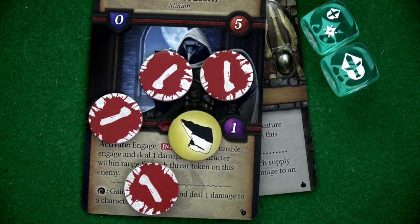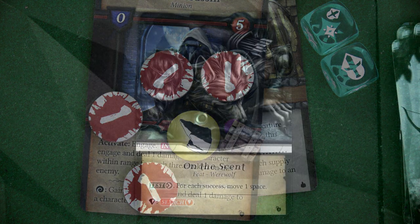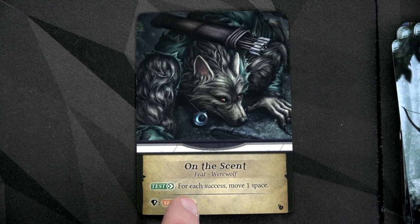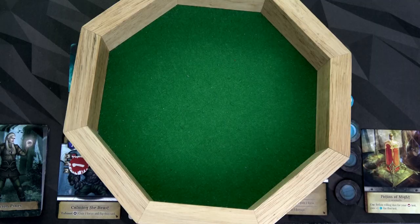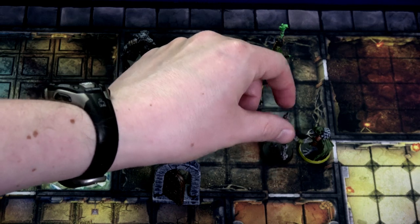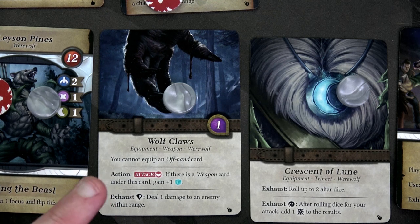We gain another supply token. Note that if Loxley defeats an enemy, we still gain the supply token, and from the unofficial FAQ, we can use a supply token to add one die to a test Loxley is doing. We've done two actions. I'm going to play a feat — On the Scent — which is not an action. We test agility of two, moving one space per success. I have one focus and get one success, so we can move two spaces. Our third action will be to attack. We move two spaces toward the sharpshooter.